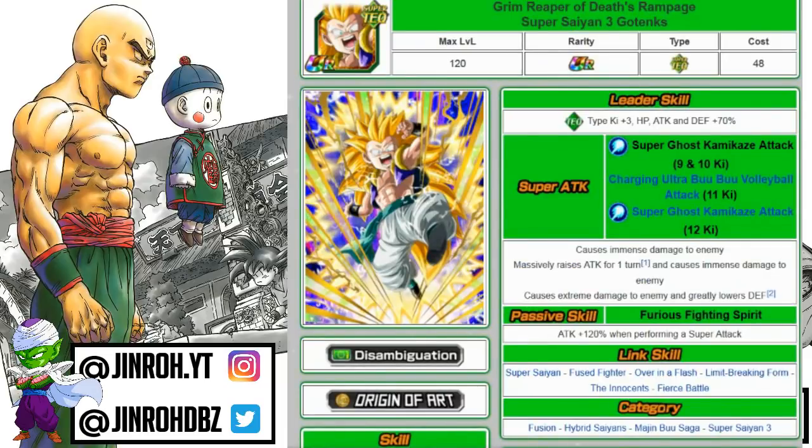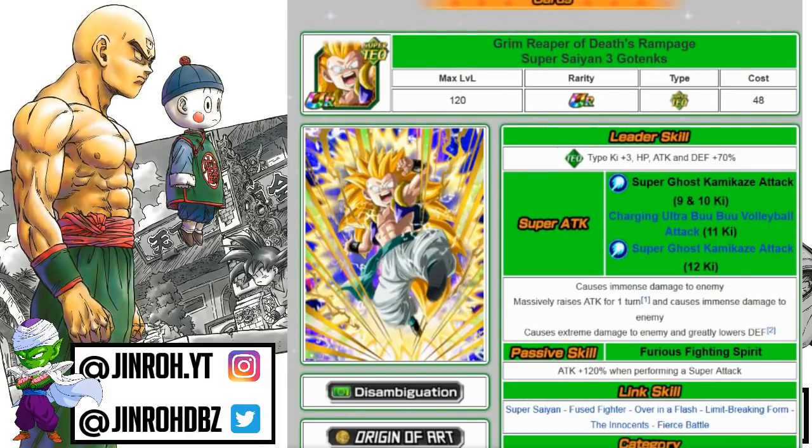Moving on to the Super Tech Super Saiyan 3 Gotenks unit. Definitely overshadowed nowadays by the physical counterpart, but if you don't have the physical version, this guy is still a decent option — especially for a Super Saiyan 3 team, Hybrid Saiyans, or even a Majin Buu Saga team. It's got three varying super attacks, and the 11 ki Boom Boom Volleyball is probably the best. It causes immense damage and massively raises attack for one turn, and another variation causes extreme damage and greatly lowers defense.